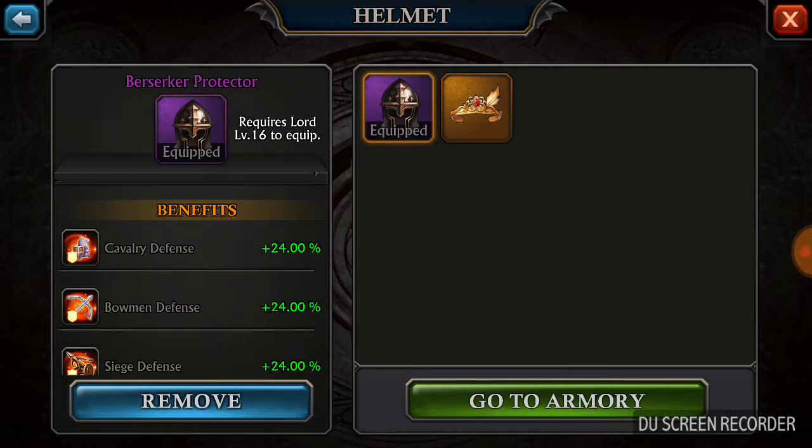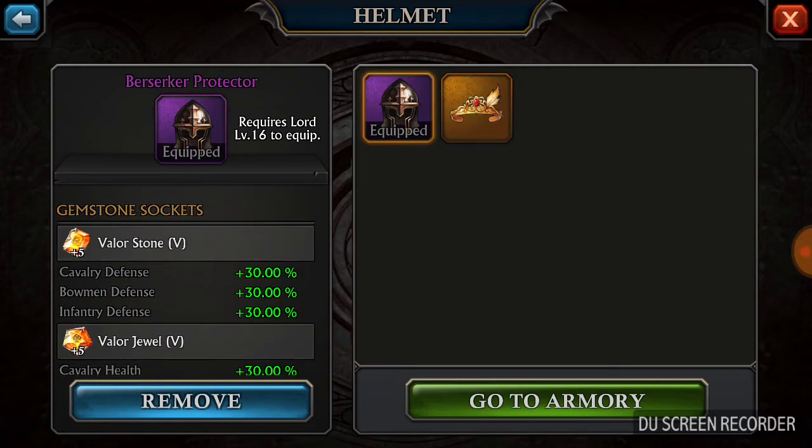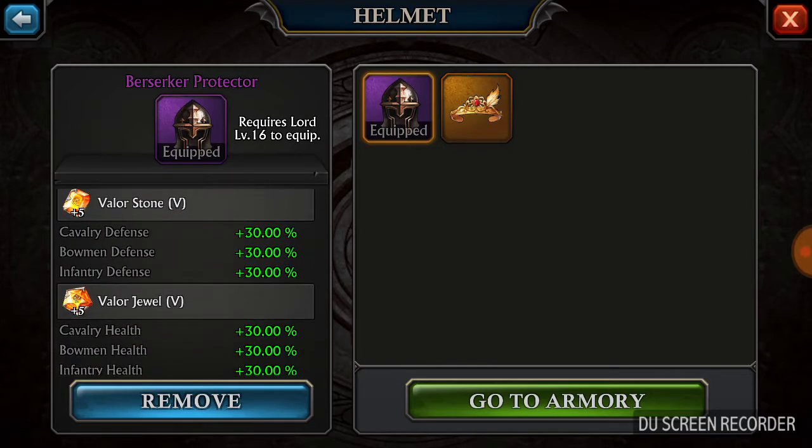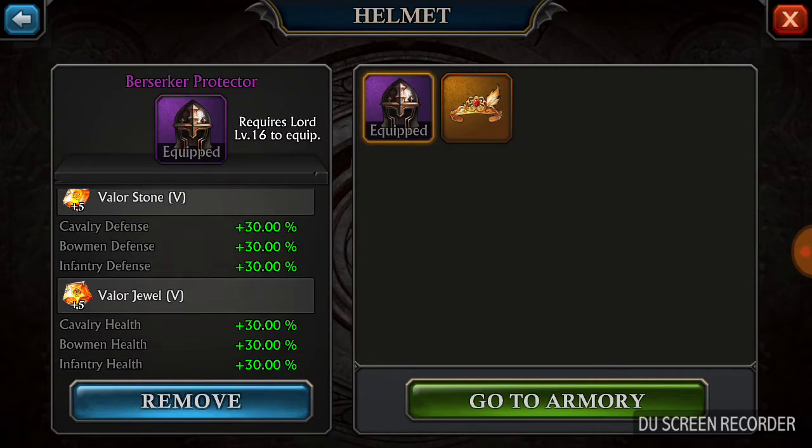First, I'm gonna start with my helmet. I have the Berserker Protector. Magic the Teak is plus 24 stats. But I also have Valor Stone. The equivalent for Valor Stone in GOG is Hope Stones, which I recommend. As you can tell, I have Valor on that.